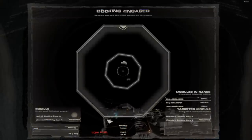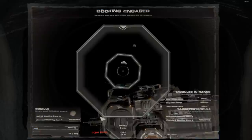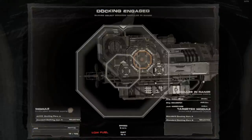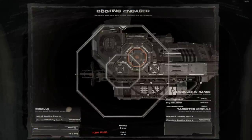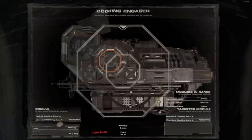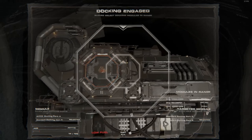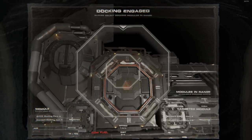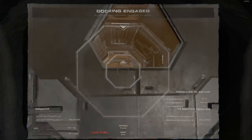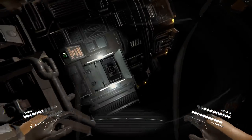It will also say 'low fuel' — be aware you only have so much RCS fuel; it doesn't have a whole bunch, so you have a limited number of tries. That said, it's enough to almost guarantee you'll get the airlock on. When I first started it was challenging, and even now I'm having some difficulty because a recent update changed how RCS structures work. You have to come in at a fairly slow speed — you can't just ram it on. Make sure you're fairly lined up — once you get to a certain distance it will automatically dock for you.